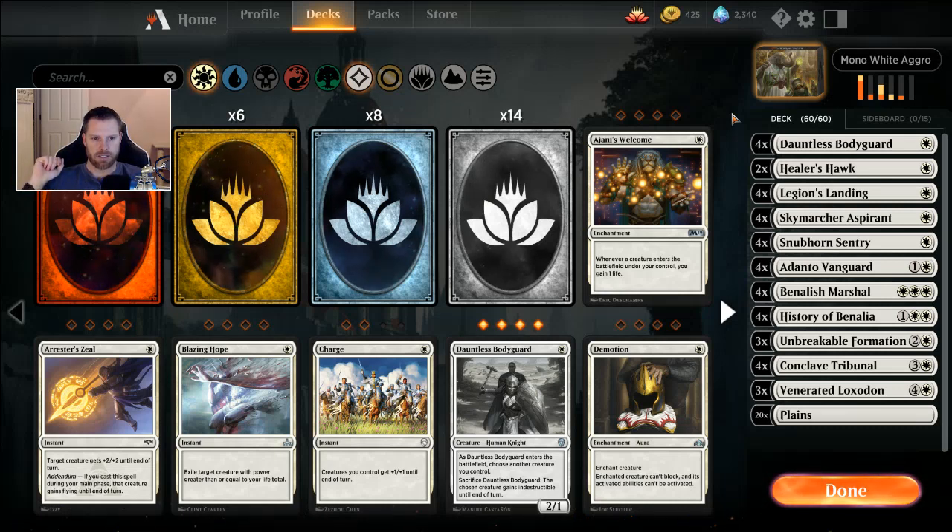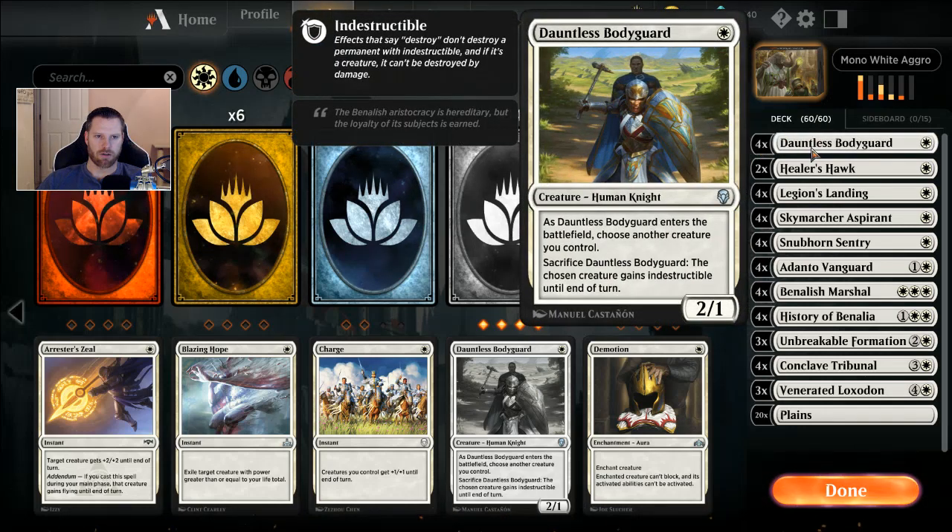So this deck is pricey. You do get the Conclave Tribunals for free, but other than that every card in here is a wild card. Because of that, this is not a budget version at all. We start with four Dauntless Bodyguards, a one casting two-one from the Dominaria set. It's an uncommon and it does take four of them. When it enters the battlefield you can choose another creature and then you can sacrifice Dauntless Bodyguard and that creature gets indestructible until end of turn. It's a nice way to protect your big creatures through board wipes, Gates Ablaze, Kaya's Wrath, Cleansing Nova, stuff like that.